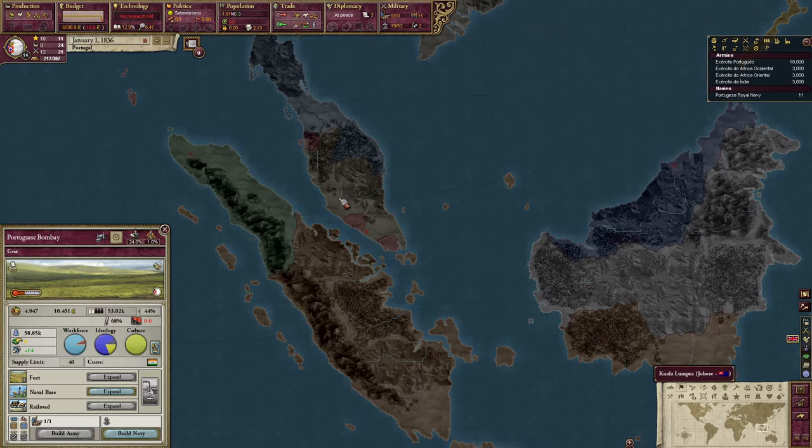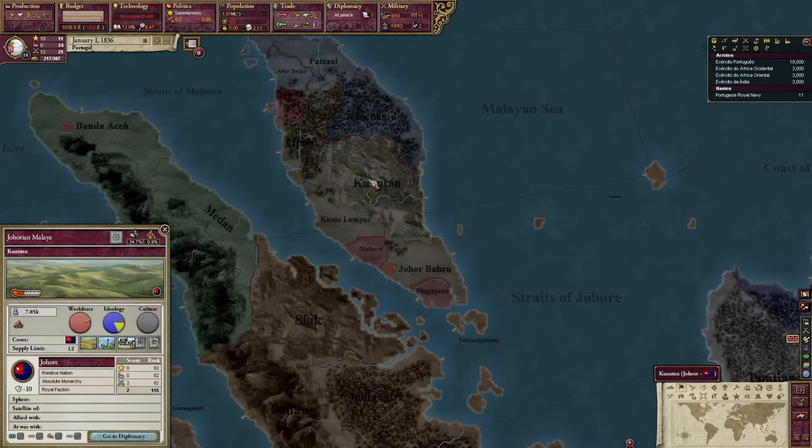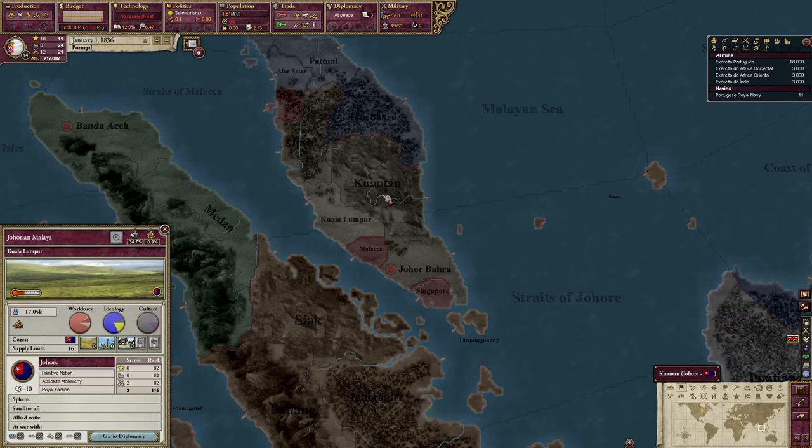My first practice run lasted all of like 10 minutes. The second practice run went a lot better and I started by hopping over and taking Johore — I know I'm not pronouncing that right — for the gold mines. There are a lot of precious metal territories; I think it's these three territories that all turn into precious metal. But I looked at my budget and I didn't seem to be getting a lot of money from that — the population isn't all that high.